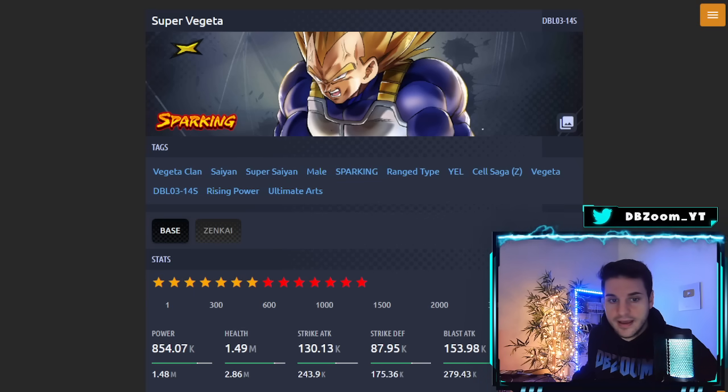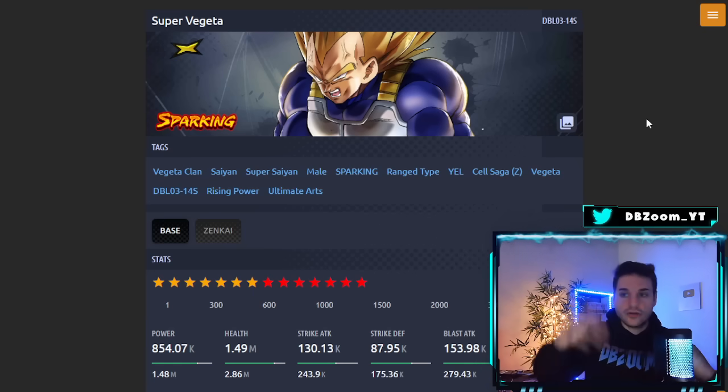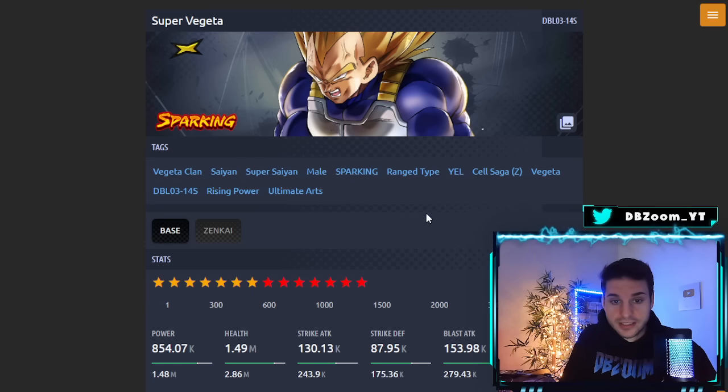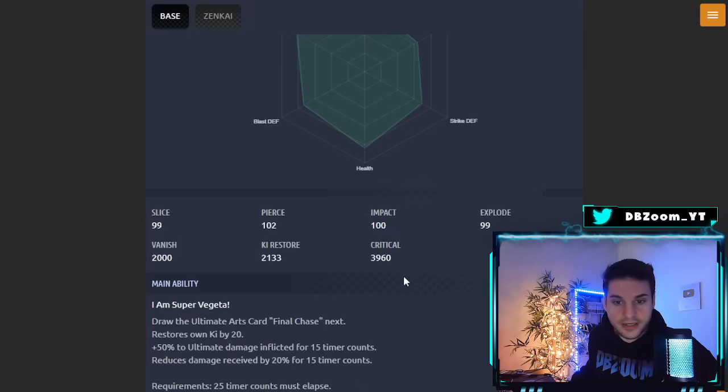If it's a Vegeta Clan campaign, they could do some interesting stuff — bring out a few Trunks characters. There are plenty of Trunks and Vegeta characters they could play with, and then they could slap on a Super Saiyan campaign alongside that as well. A Super Saiyan campaign would actually be pretty cool — a straight-up Super Saiyan campaign buff that would make the Super Saiyan tag actually worthy of using.